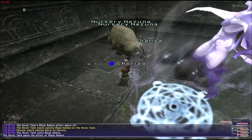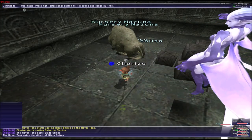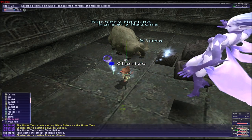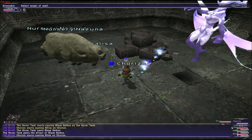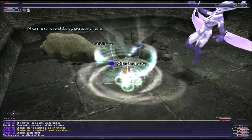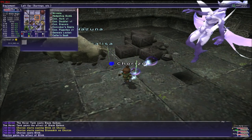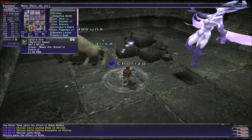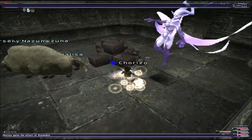Nothing should aggro you in there, but there are some private servers where the game is not working properly and enemies can see you through the windows and walls. In some servers they walk through walls, which is not supposed to happen — they shouldn't be able to aggro you through walls, but they do on some servers.